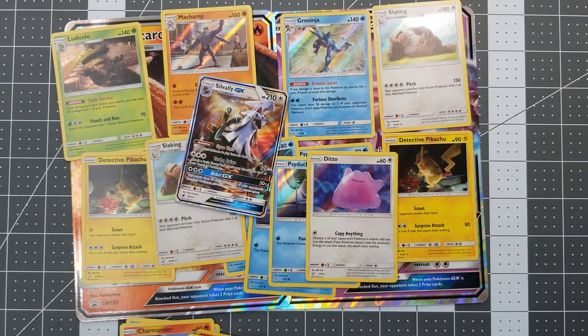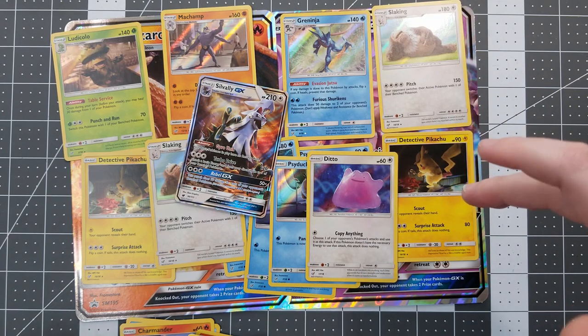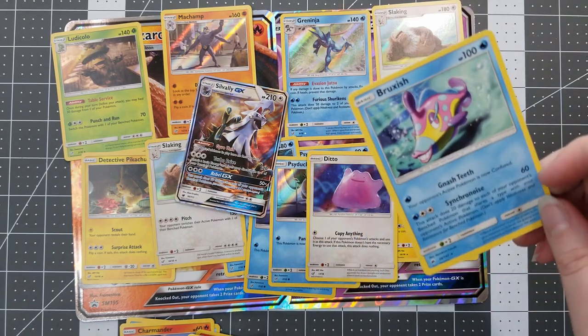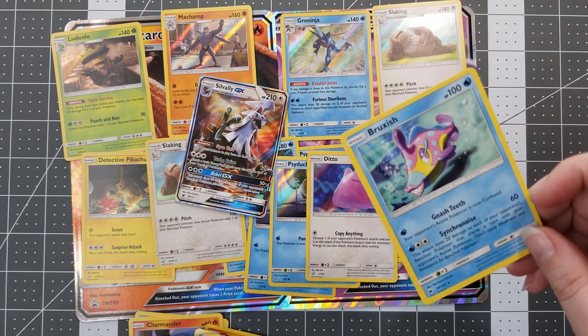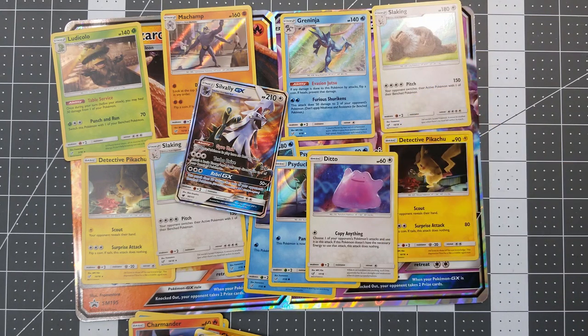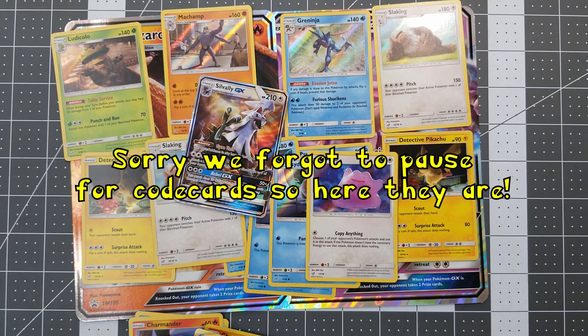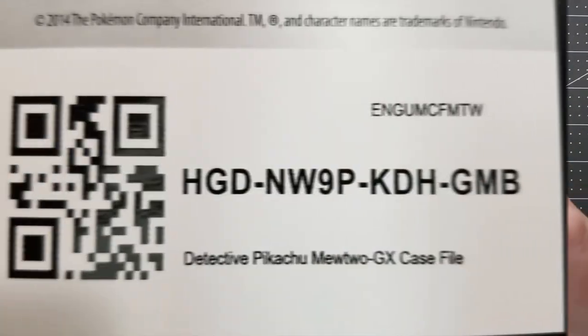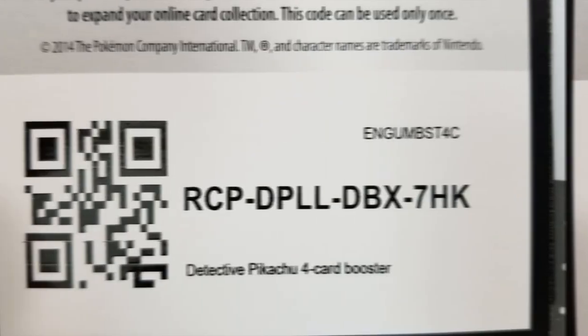I'm going to claim that the Charizard GX box there took victory from that one. It definitely did. We did pretty good with a lot of the Greninja and everything. The Silvally GX. And all I got was Clownfish — gnashed teeth and synchronized, so it can be a synchronized Clownfish. We need to sleeve this baby up. It's getting pink sleeves because it's special. There's your Silvally GX in the pink sleeve.